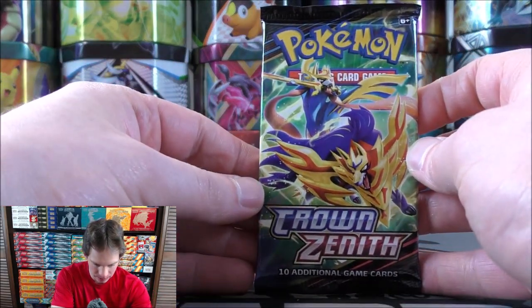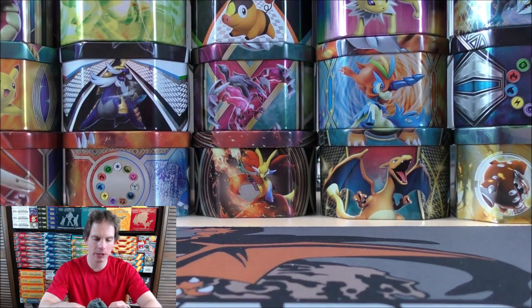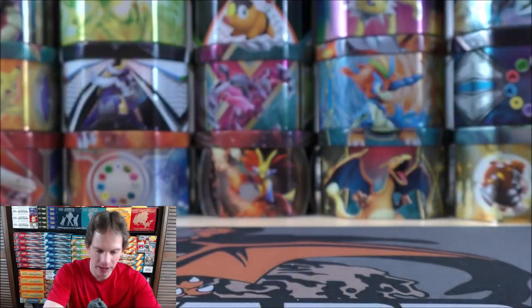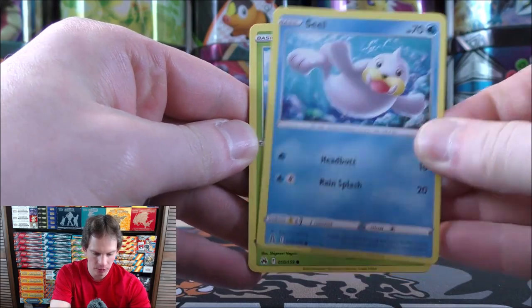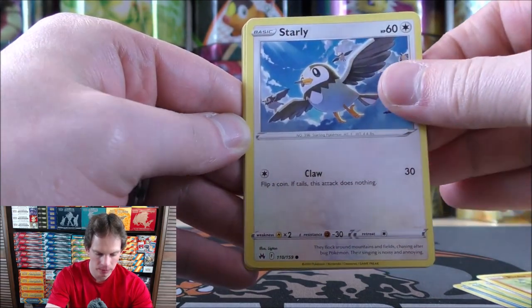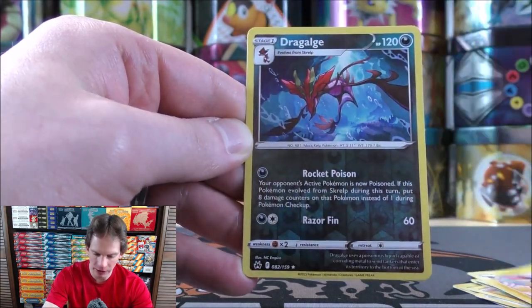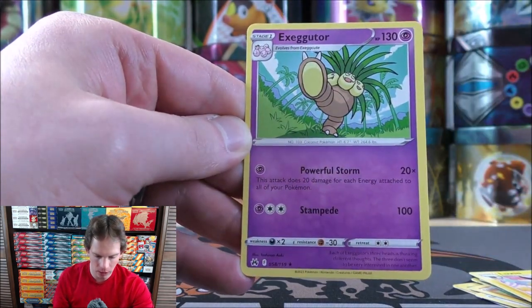Second-to-last pack now — Zacian and Zamazenta are the two Pokemon on the cover artwork. I really like using the Zacian V in competitive play. First time you're seeing that V-star marker. Seel starts this one — Kricketot, Aerodactyl, Riolu, Starly — that V-star marker — Friends in Hisui, Lost Vacuum, Luxio, reverse holo of a Dragalge. Doing okay with the rare reverse holos, that's for sure. And the final card would be an Exeggutor.